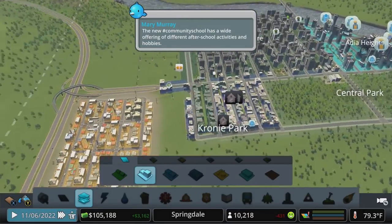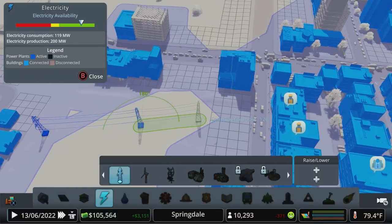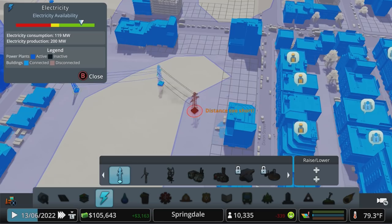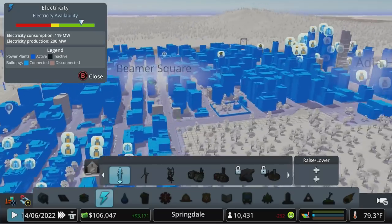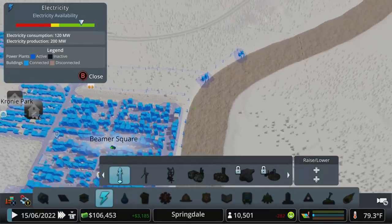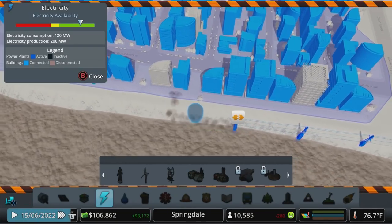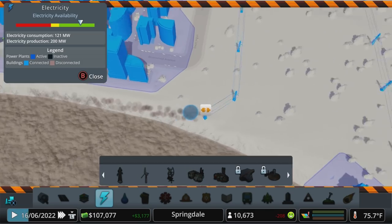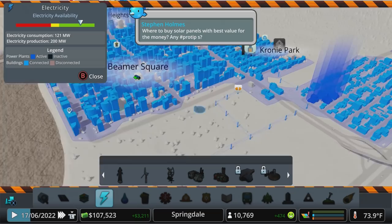That should move back in pretty quick — we've got the power connected over here. That was spreading power from here across the street, so everything's good power wise — it was all connected to the grid. Just to be safe we had run some power lines when we were first expanding this part of the town out. We can delete those just to clean things up a bit — we don't need them anymore.